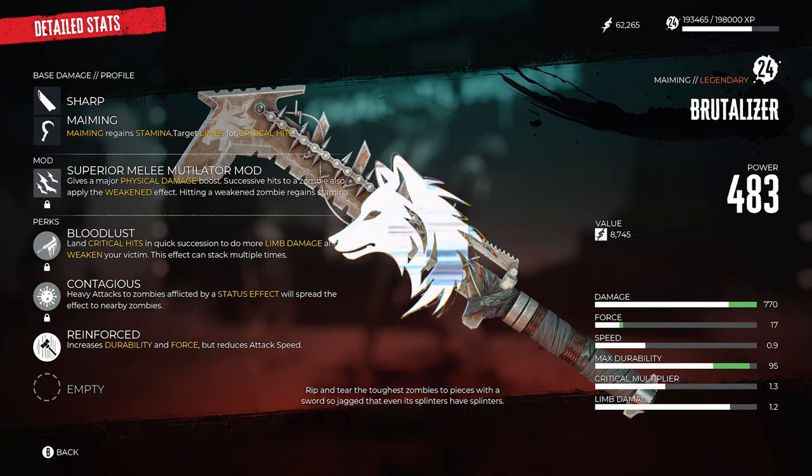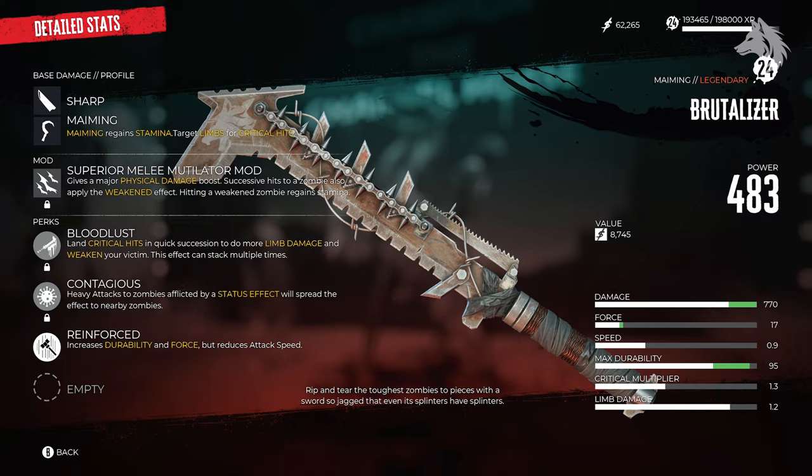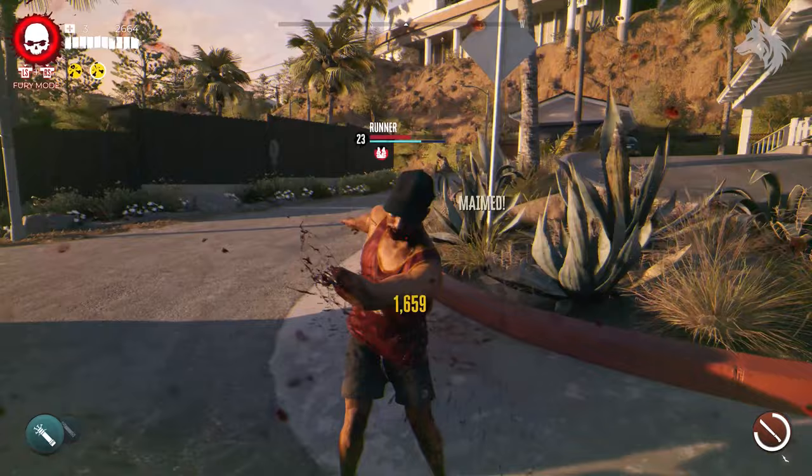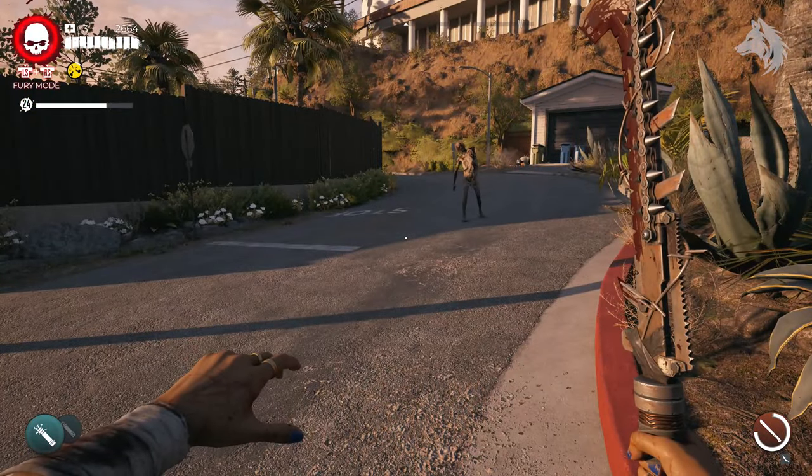Hello, Lunar here and welcome back to another Dead Island 2 guide video. In this one I'm showing you how to get the legendary machete, the Brutalizer, which is the best one in the game to find. It requires us to play through a series of side missions called Body Art. So let's jump into it.